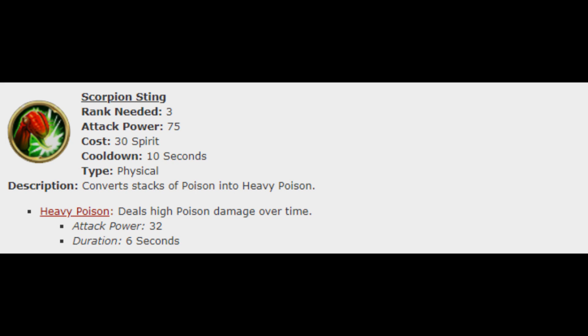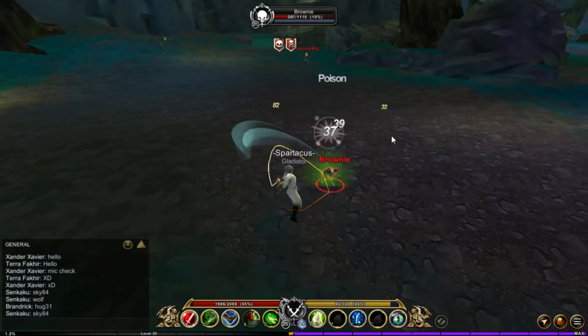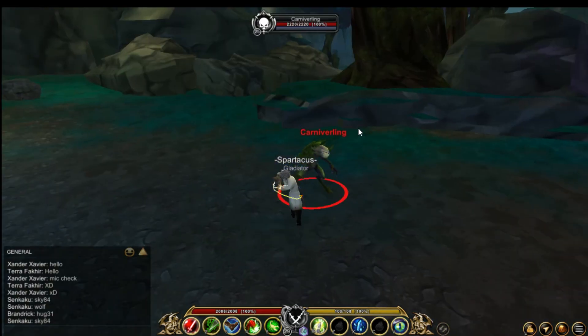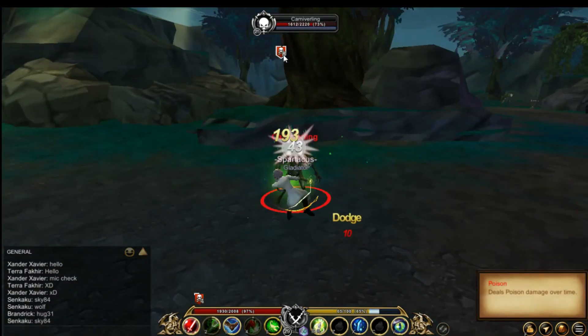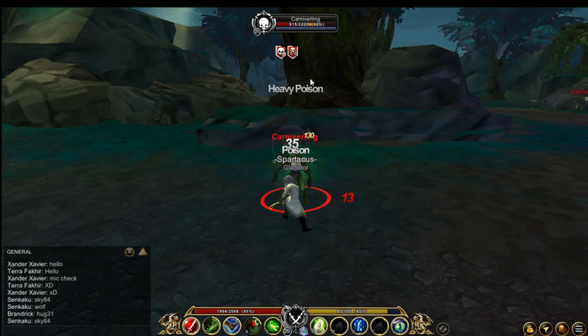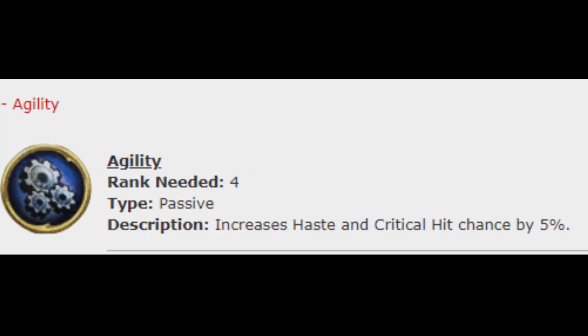Now for the third skill, called Scorpion Sting: rank needed is 3, attack power is 75, costs 30 spirit, and cooldown is 10 seconds. It has heavy poison that deals high poison damage over time, with attack power of 32 and duration of 6 seconds. What I recommend is to stack to 8 and use your third skill for the maximum damage output.